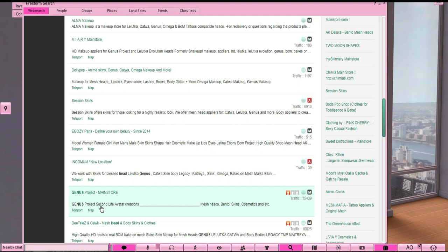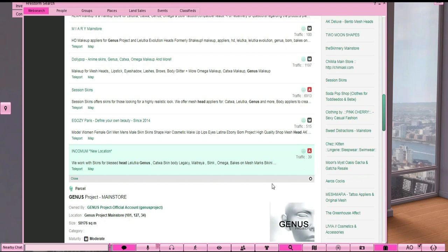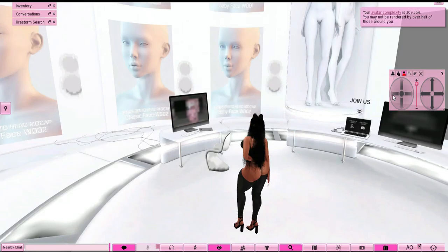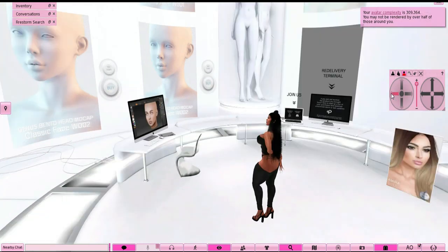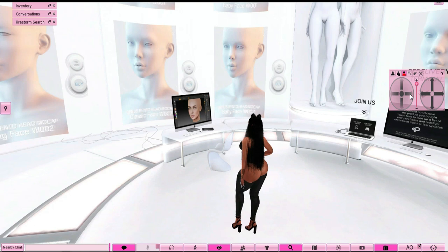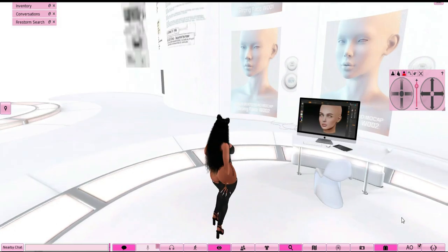Just type in 'Genus' — don't worry about the Genus head listing. You're going to look for 'Genus Project Main Store' — that's how you know it's the official one — and press Teleport. Right here in front of us these are the heads. You're going to choose which head you want. I suggest doing a demo first, especially if you're new. Most demos are free.